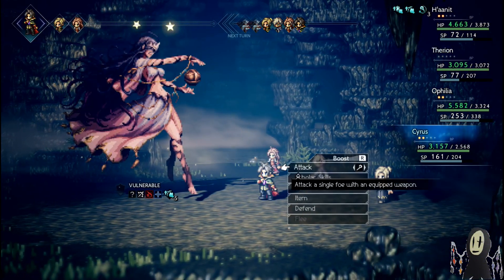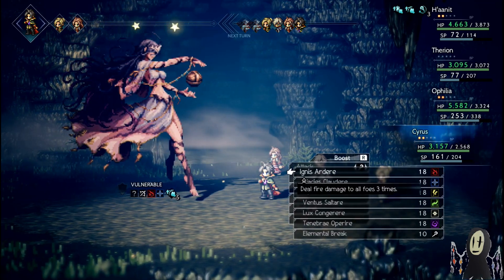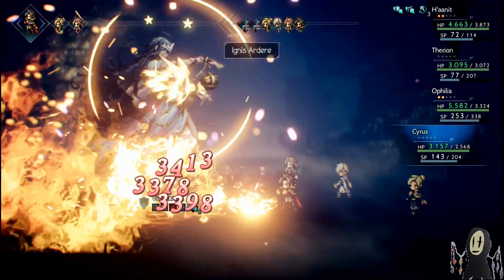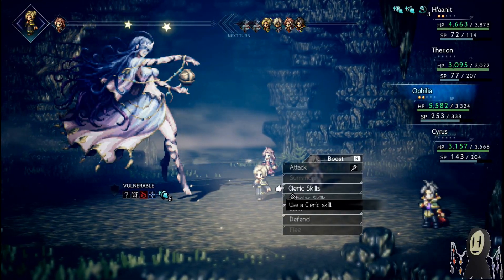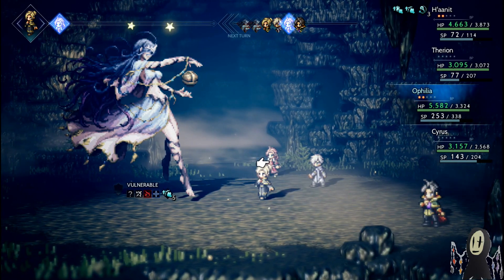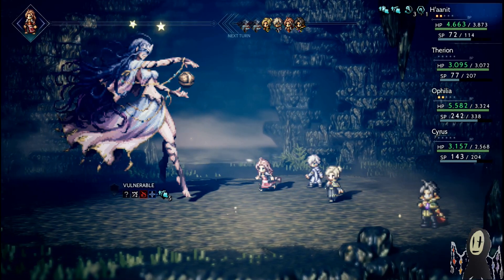We're going to go for more damage. I'm tempted to analyze just to make sure, but we have all this BP saved so we might as well expend it. We don't have to worry about overheal, so I'm going to apply one more Reflective Veil on Hanit, because Hanit is the star of the show right now and she deserves special treatment.